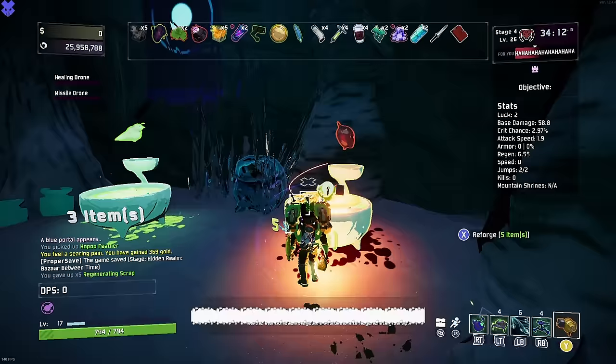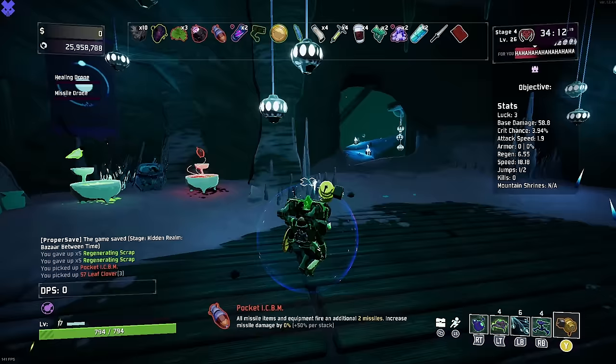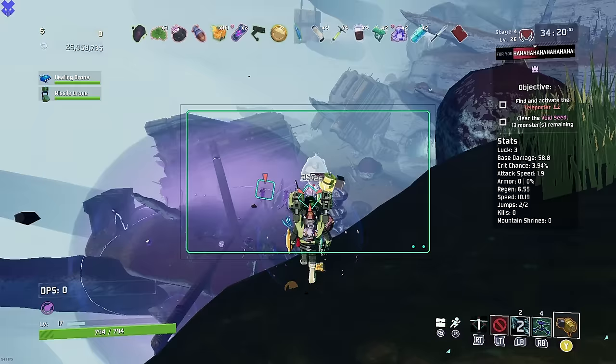We are doing a clover and we're doing a pocket ICBM. It is time for the pocket ICBM - the clover, the afterburner, and three turrets to do some work. Siren's call. We have a void seed - doesn't really do much for us. Void seed isn't really going to change the game at all. Ready? Boom boom boom boom. Look at all the missiles get down there.